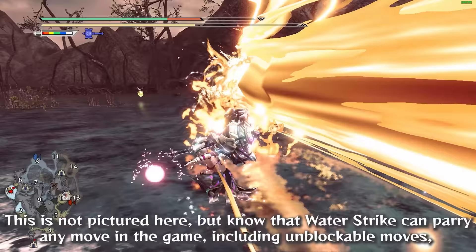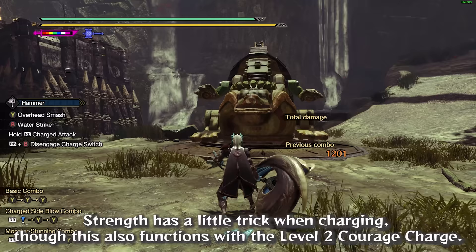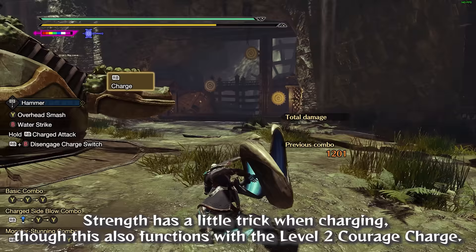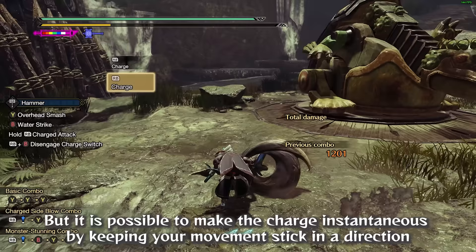Know that Water Strike can parry any move in the game, including unblockable moves such as Rajang's beam. Strength has a little trick when charging — though this also works with a level 2 Courage charge. When you roll with Hammer, you can immediately initiate a charge. But it is possible to make the charge instantaneous by keeping your movement stick in a direction and quickly releasing it when the roll is over. This is a difficult technique to explain but hopefully the clip makes it clear.